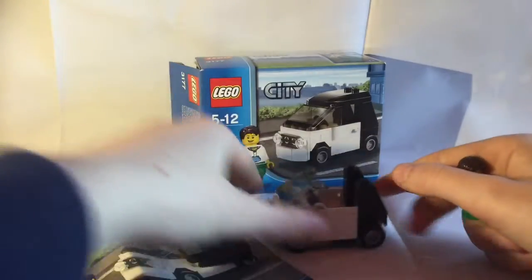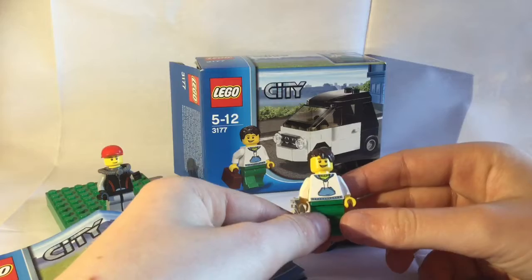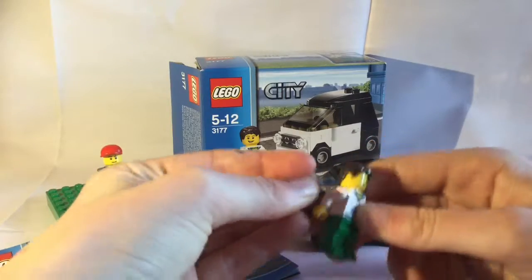You get a little minifigure, and I think he's got a holiday theme. He's got a nice little torso — it's everything to do with Calvin except for his head and his accessories. Anyway, it's a nice little minifigure — open holder, nice and happy.